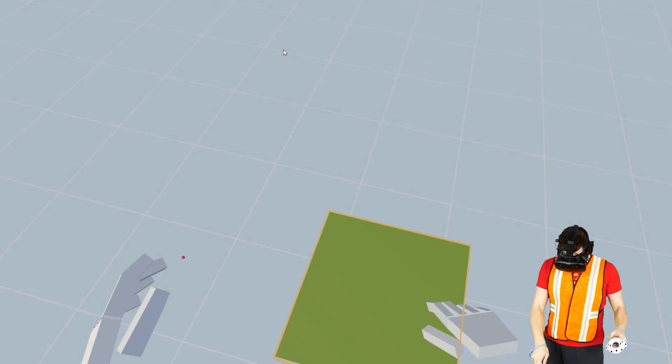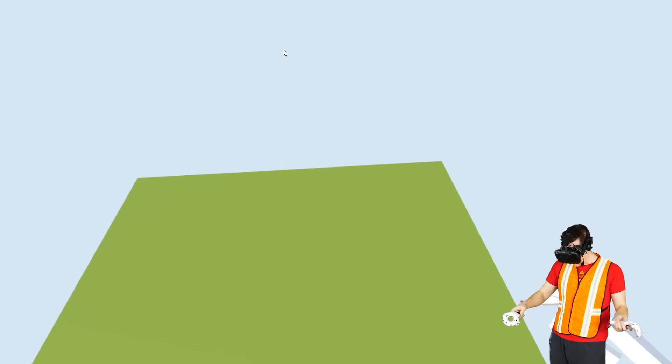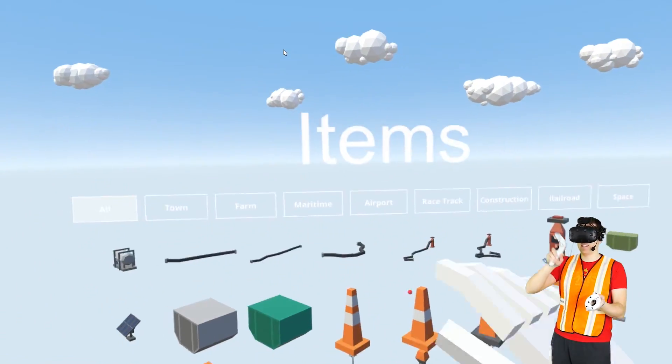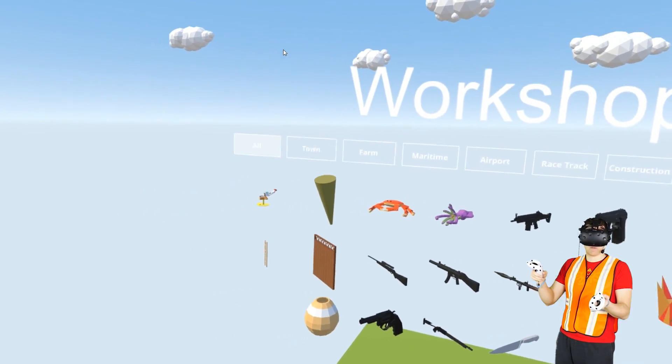We're going to start a brand new world and I have a general idea of what I want to build today in terms of just a theme, but for everything else we're just going to make it up as we go. I downloaded some new Steam Workshop items. We have a whole bunch to work with.